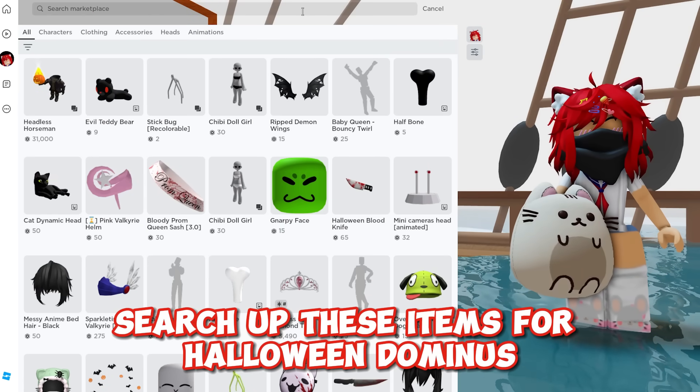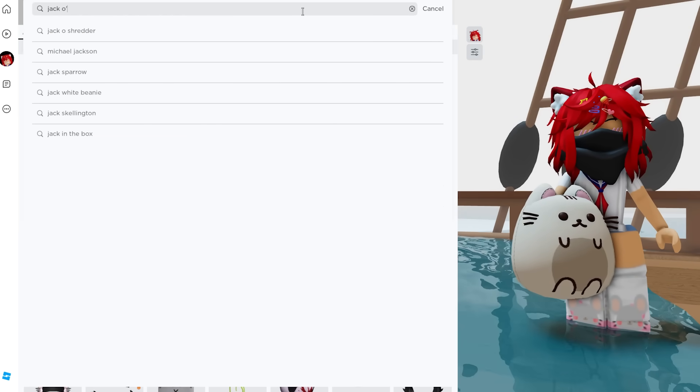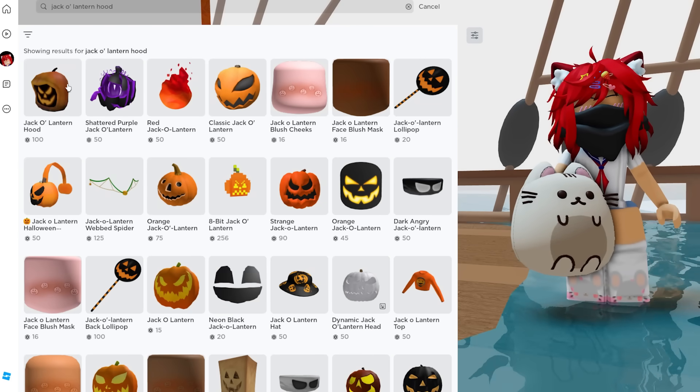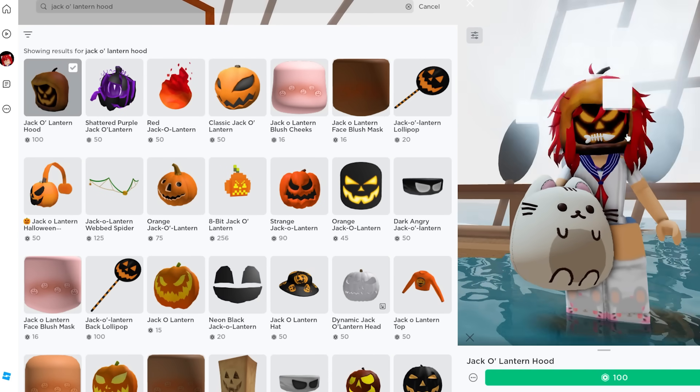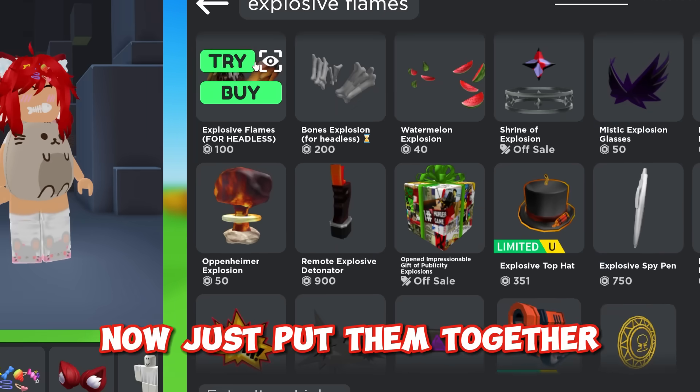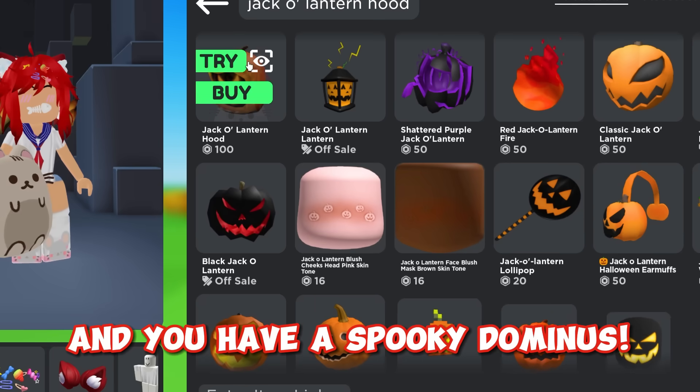Search up these items for a Halloween Dominus. Here's the hood and the wings. Now just put them together and you have a spooky Dominus.